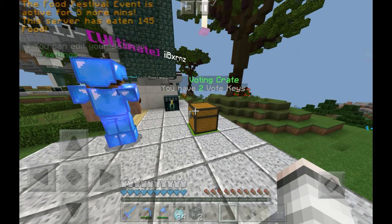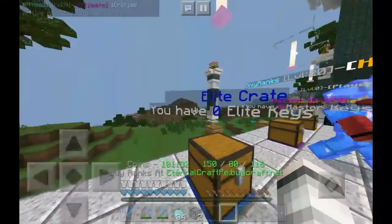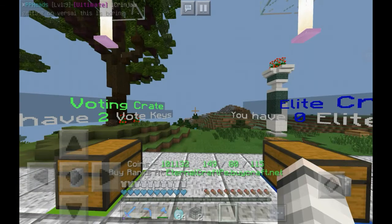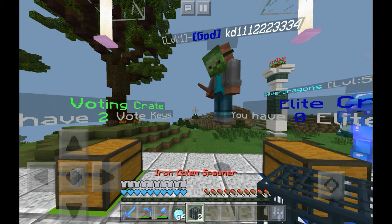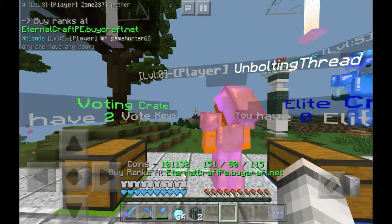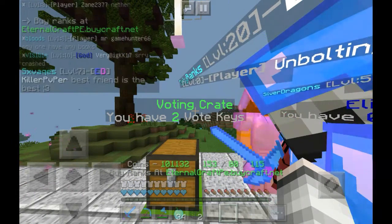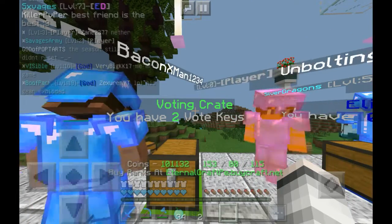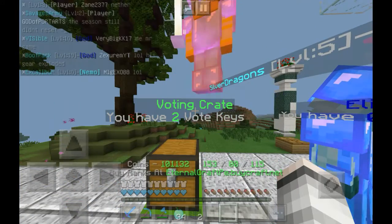So we did get one master key from an event but I accidentally opened it because it said zero instead of one. What I got were two iron gold spawners, which is actually pretty lit. Now I have two voting keys from voting. If you want the link, it'll be down below in the description. Don't forget to leave a like and turn on notifications to see more future videos.